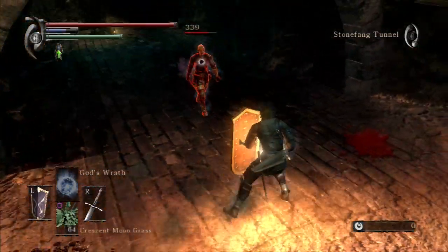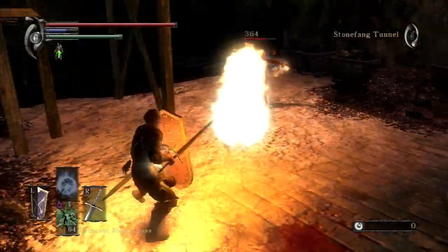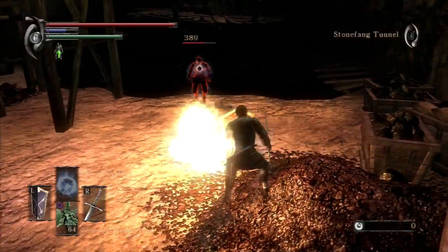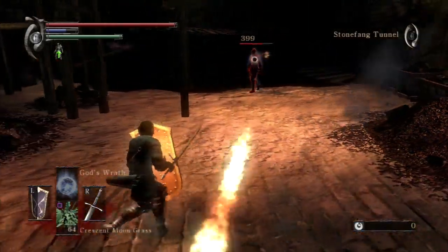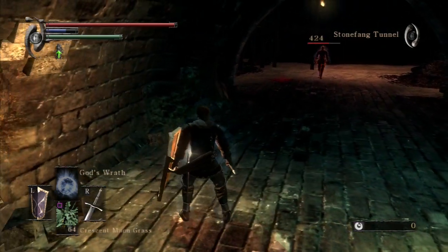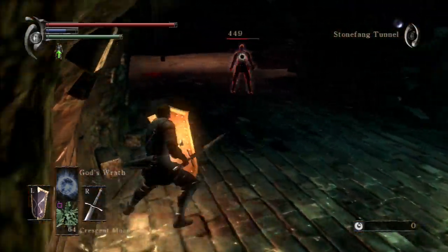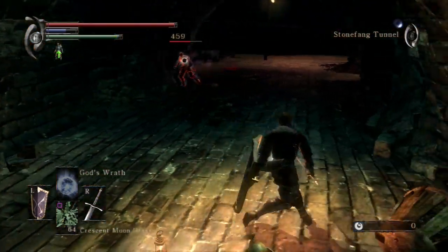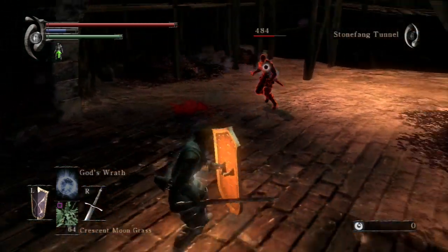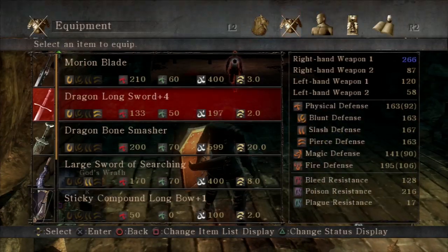I'm starting to think: is this Dragon Longsword doing me any good? Because if all of his attacks are primarily fire-based, is he more fire-resistant? I'm not doing much damage to him at all, and I don't think Scirvir should have that much health or defense. But if he has high fire-resistance, then I'm effectively doing a fraction of the damage I should, because half of the Dragon Longsword's damage comes from fire damage.